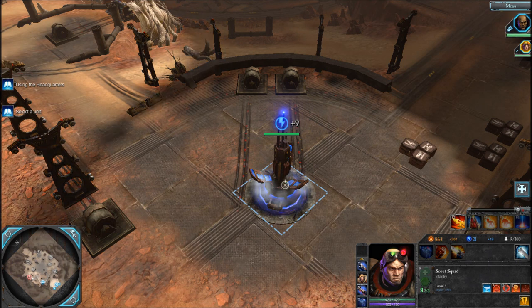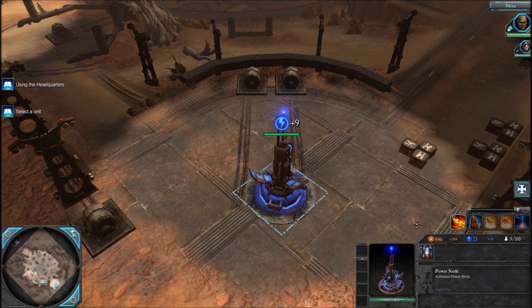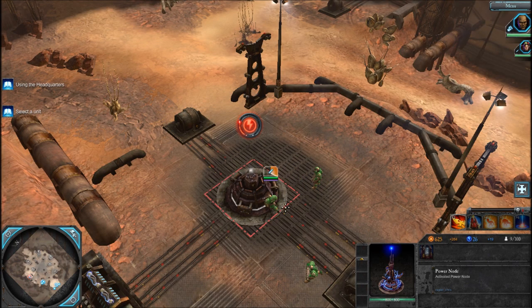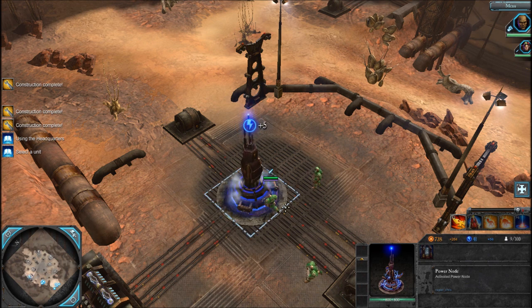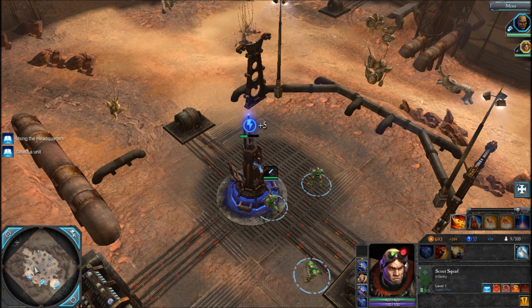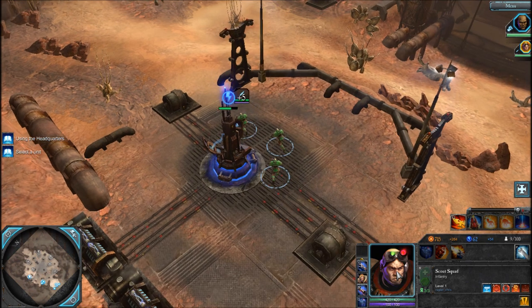I will now put my generators onto this power node. I will activate this one, and now go up to a requisition line.